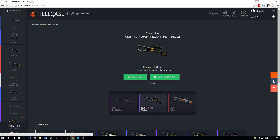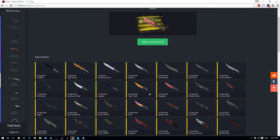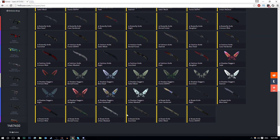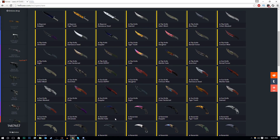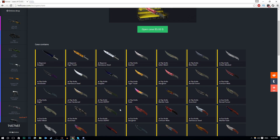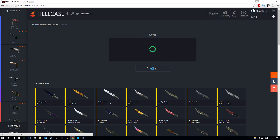Here we go — the knife case! This is worth $85 real money. I have a chance of getting one of these knife skins: some really expensive ones all the way down to the cheapest skins in the game. For example the Karambit Marble Fade — very very expensive. There's also a Gamma Doppler in here somewhere. More cheap skins than expensive, but that's the gamble. For good luck I'm going to do a nose click — that's right, nose click incoming!